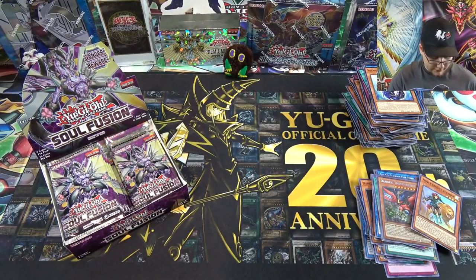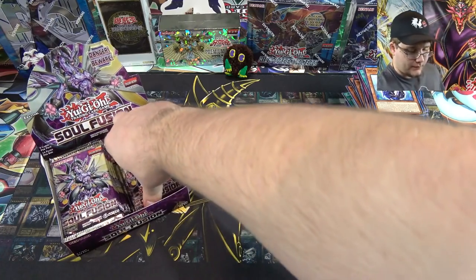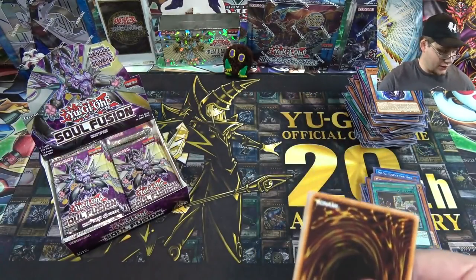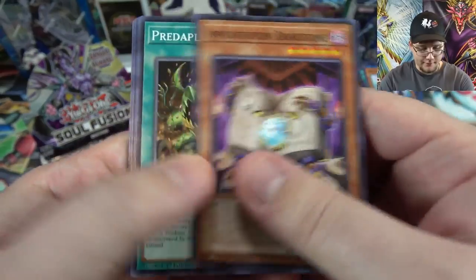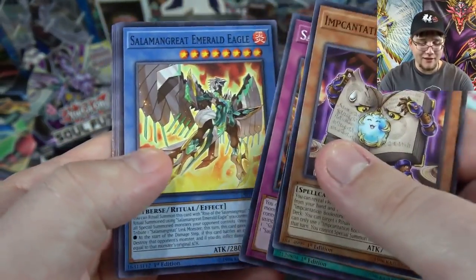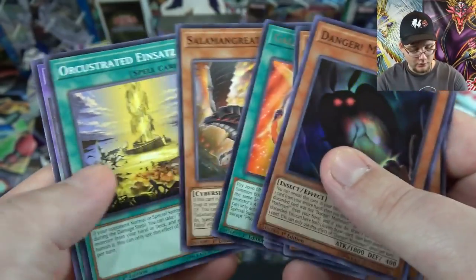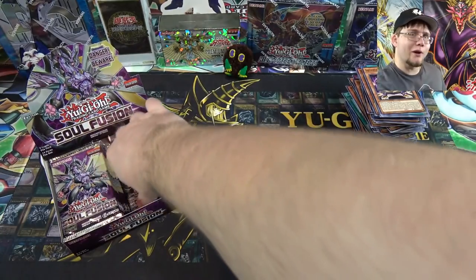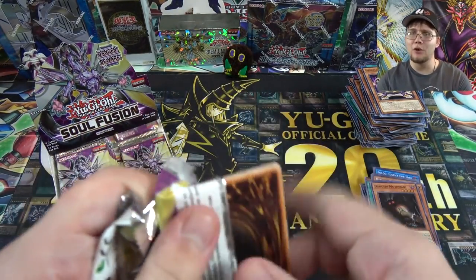We actually got an Ultra Rare — that one threw me off for a second, I haven't seen this one yet. This is for Dangers — it is Danger Response Team. Which looks really cool. I like the guy's face right there — the doctor-looking dude. Looks like from Back to the Future or something. One of the Orcusts as well. I forgot about this card being in the set. Still need the Noble Knights though. Hoping on this side of the box we get more Noble Knight cards. I think we're supposed to get two more Ultra Rares, and I need three more of the Noble Knight ones — two more of the Spell and one more of the Hand Trap.